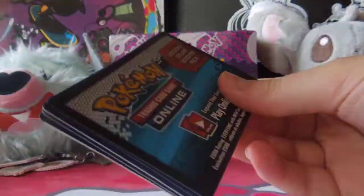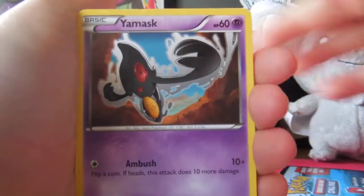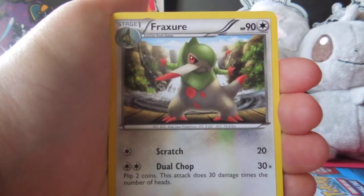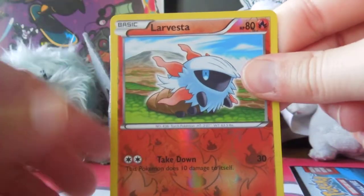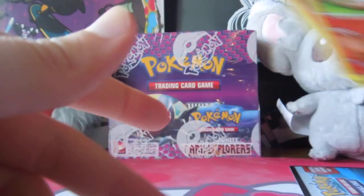They were giving out really good stuff towards the end of the league play. They said you had like five more minutes to get through the line, so we just ran up there and went through the line, and we got all of these packs, and we got a full art N as well — just one that they had already opened. So, we got a Larvesta and a Victini. Victini's good. The little shininess of it is so hard to see. That's crazy.